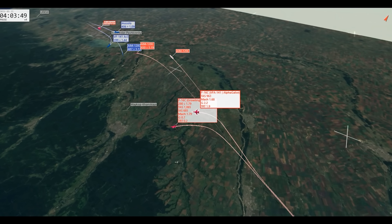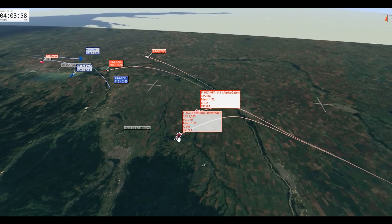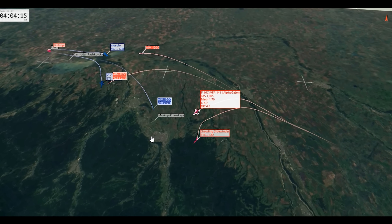Let's speed things up a bit. You can see us diving — I'm hitting Mach 1.7. Another reason to be fast in BVR fights: the faster you go, the more lead the missile has to pull. The more it has to turn, the more energy it bleeds. You're putting all of these things together in one defensive maneuver.